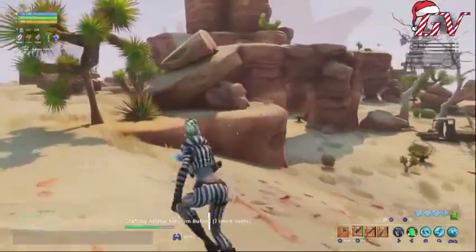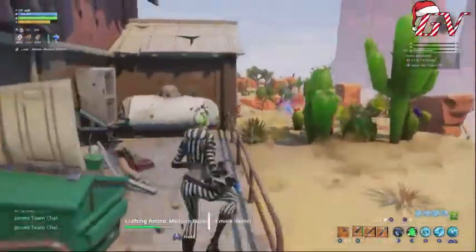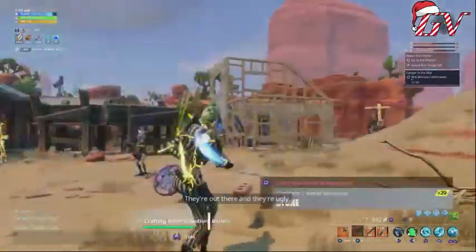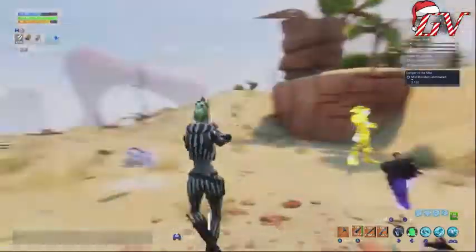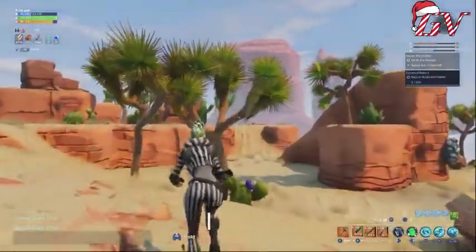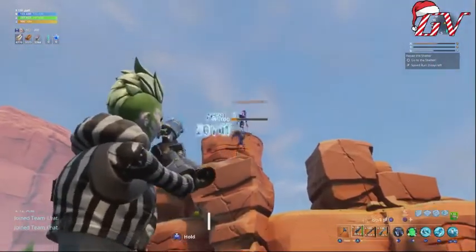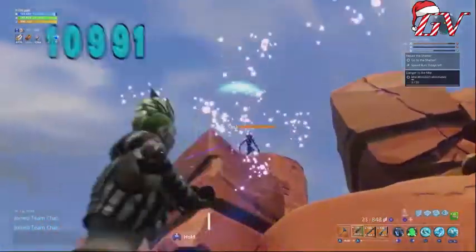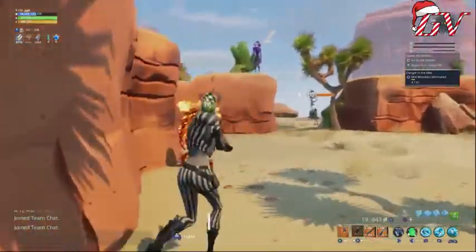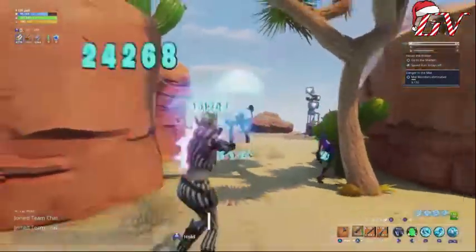I go for mag size if the gun has a decent reload speed — that's my choice. Now let's find some enemies. When it crits it really does a lot of damage. One thing about having it at energy: I wish I'd kept it physical just for video purposes, because you can't see the critical damage numbers as well — the electric numbers block the big yellow crit numbers a bit.